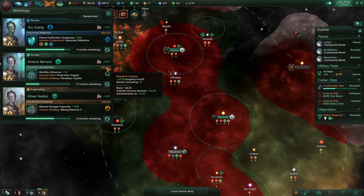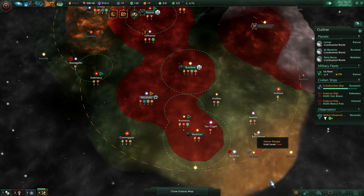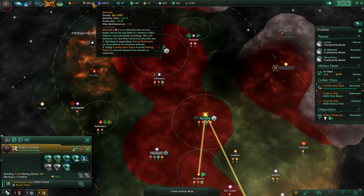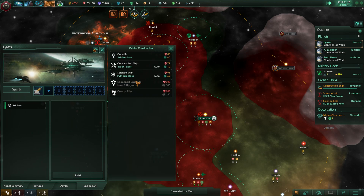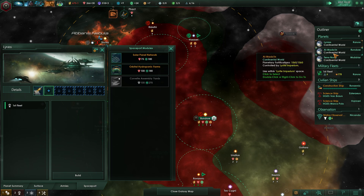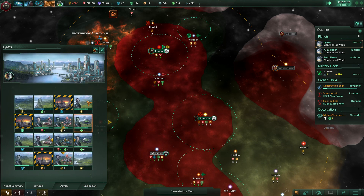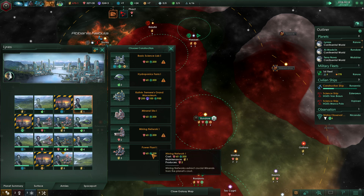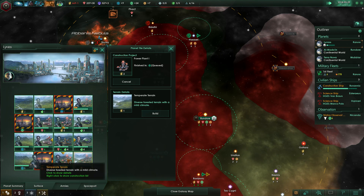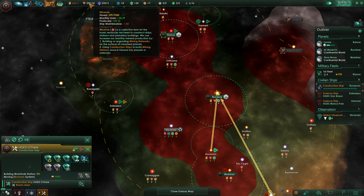We are researching stuff super fast. Borders have extended pretty good. Just keep building more mining stations — we're up to 30 mineral wealth, which is pretty good, and 32 soon. We want the solar panel network here. Or we could just go to the surface and build some power plants. Let's just build some power plants — that'll keep us stable.